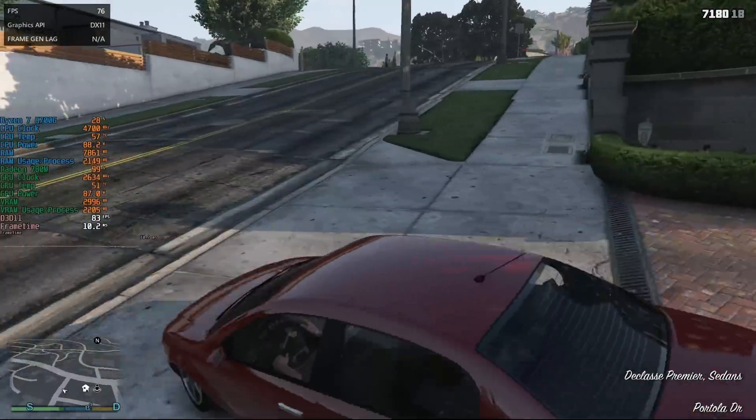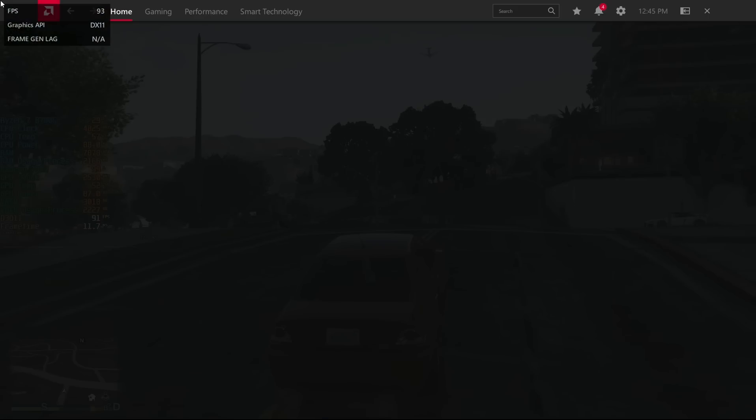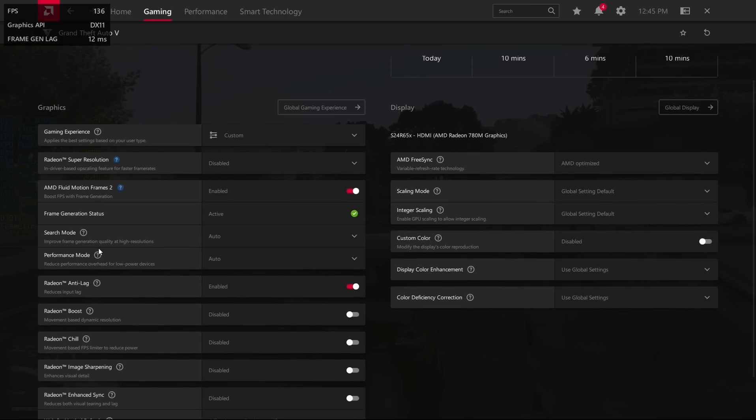To enable it, you need to install the preview drivers — I'll leave a link — then hit Alt+R to open the Radeon software. Find Fluid Motion Frames 2, and the indicator will read 'active' after toggling it. For simplicity I'll leave the search and performance modes on auto. I'm no frame gen expert, but I read that the software chooses the best settings based on your hardware. I'd recommend checking out a longer video by Ancient Gameplays if you want to know more — great AMD content over there.